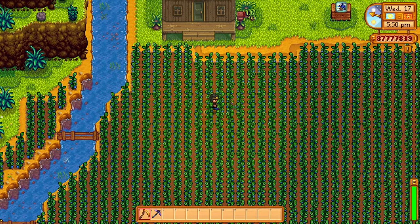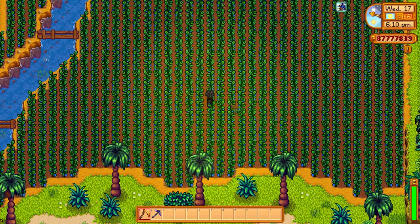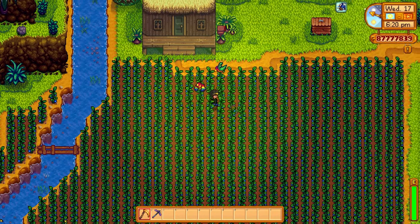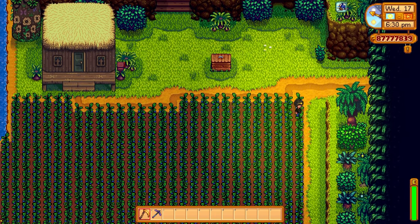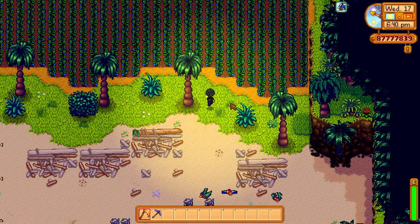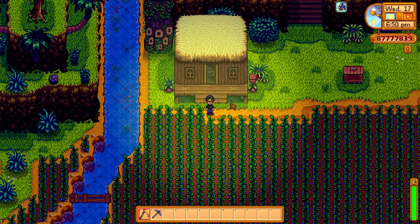You'll probably notice I don't have any sprinklers down here either — it's because I use deluxe retaining soil, and it works brilliantly. This will give me several hundred ancient fruit, which is what I need to put into the kegs back on the other farm. I could put down more stuff if I wanted to — solar panels, trees, kegs, preserve jars — I can always expand. But I feel the setup I have at the moment is very good to bring in huge amounts of money.